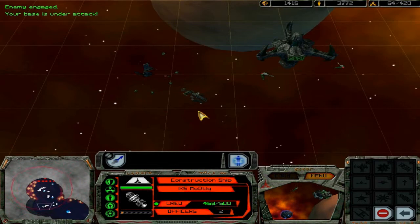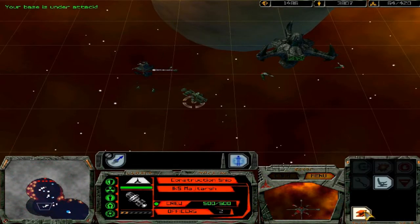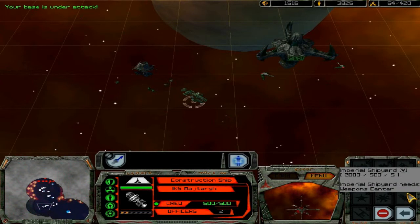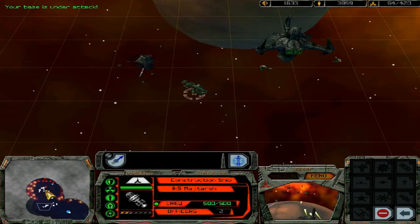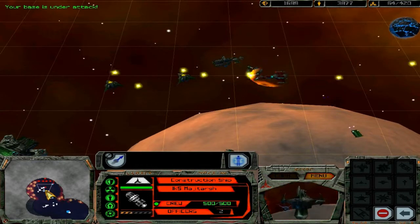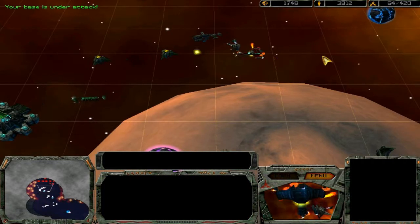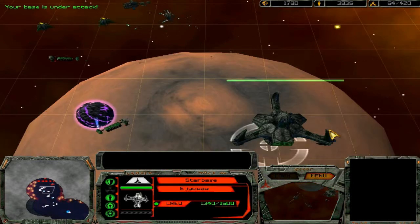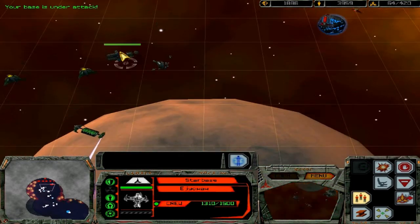We need this weapon center in order to build an advanced shipyard — an imperial shipyard in this case. And then once we have that, we'll be starting to pump out the ships. Our torpedo turrets combined with our starbase up here is pretty deadly to the enemy ships.